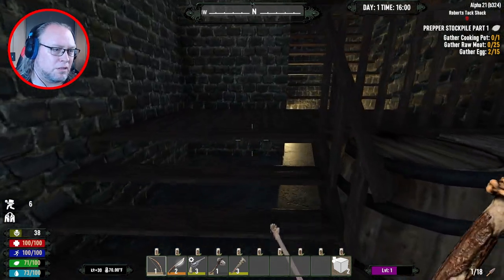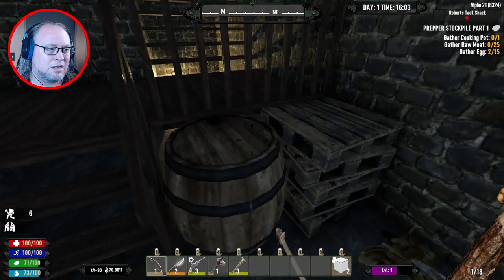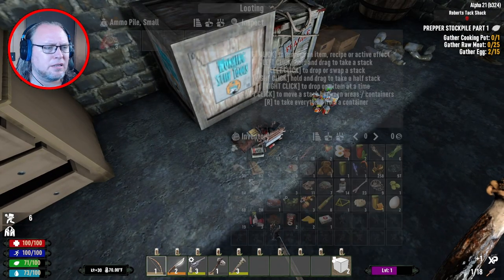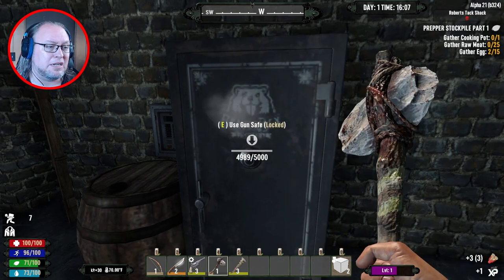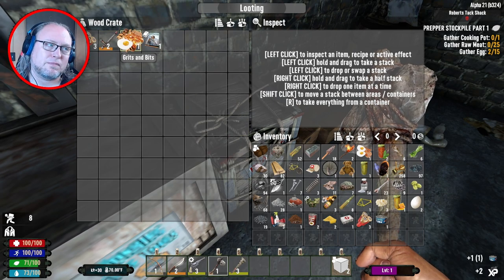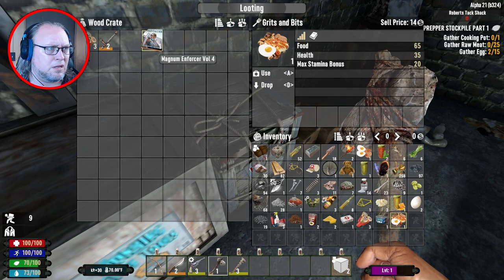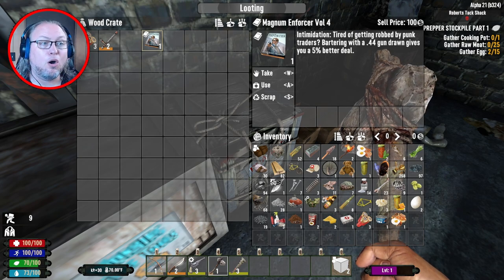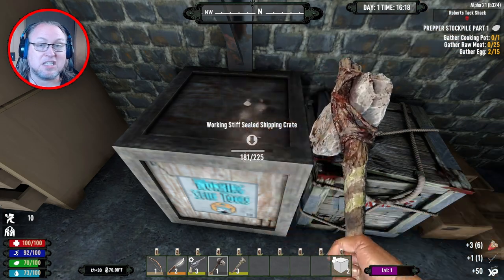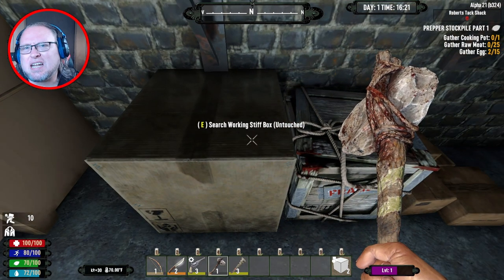That was all of them. I'll take that — sweet deal. I have no lockpicks, none, and I am absolutely not beating my way into that with a stone axe. Nothing real good in the loot but that's not all that surprising. Grits and bits — is that what that's called? Magnum enforcer — oh, the bartering gun already! What I love about that find is it works with the pipe pistol, probably why you got it starting off, and it's one of the easiest weapons to make.